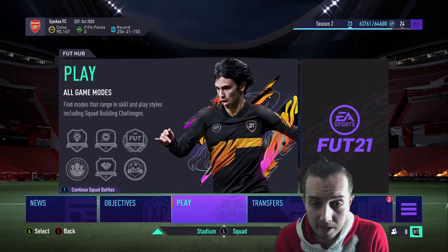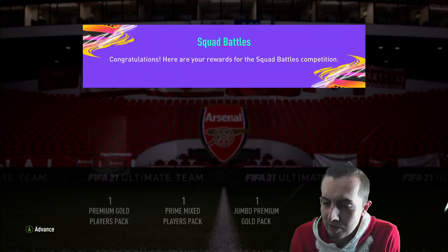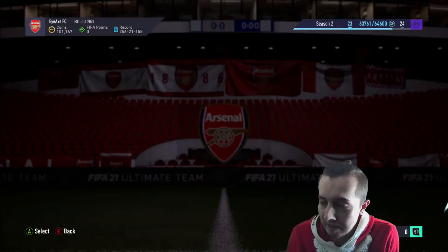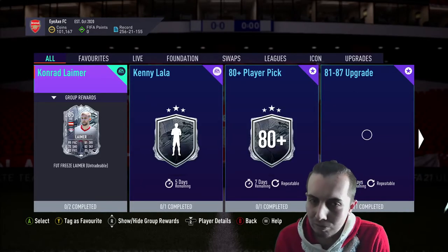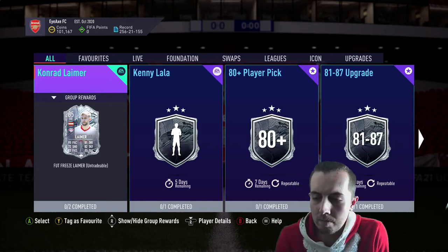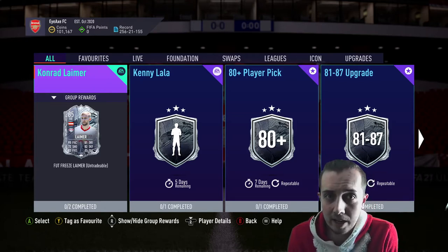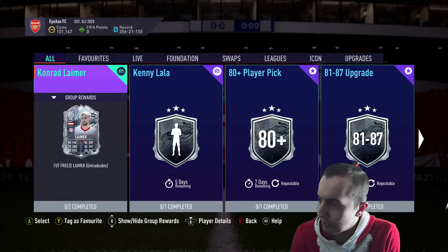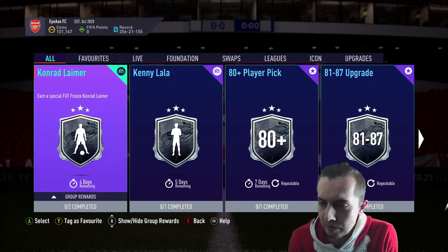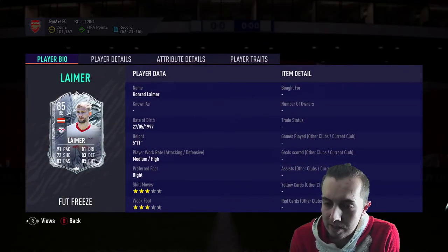First up we're gonna open a few packs, then complete the Squad Battles rewards. I got Gold 1, which is a bit of a shame — just knocked me down from Elite — but I got some packs, might get something half decent. Today we've got Conrad Leimer, Leipzig right back. Interesting player, because I want to compare him to the other Leipzig right back, Mukiel, who was an objective player. This one is coming in at around 150,000 coins on both Xbox and PlayStation — averaging about 150k. For an 85 right back he looks really good: three-star skills, three-star weak foot, medium/high work rates, five foot eleven. Decent height.